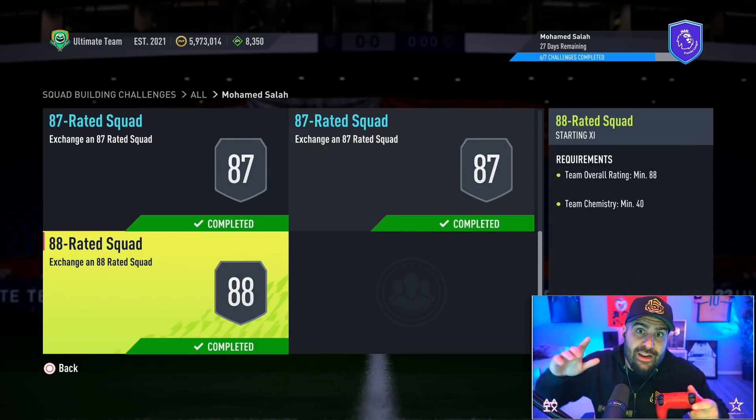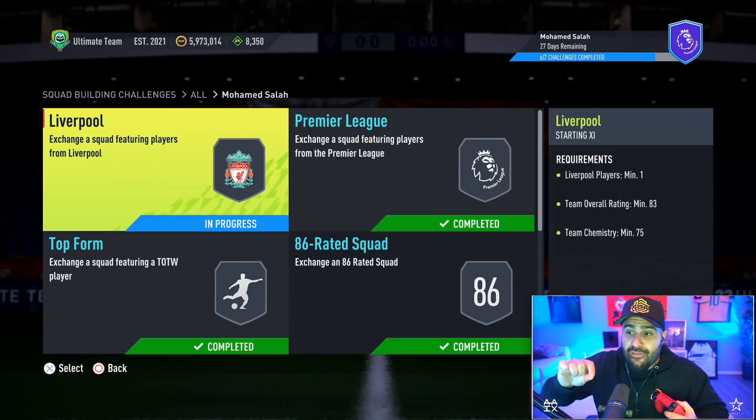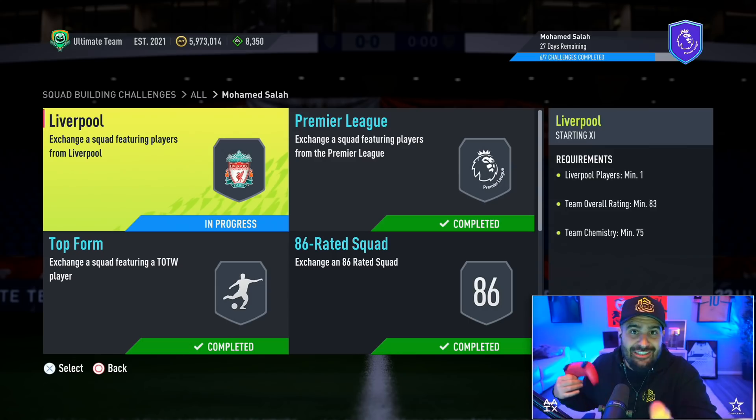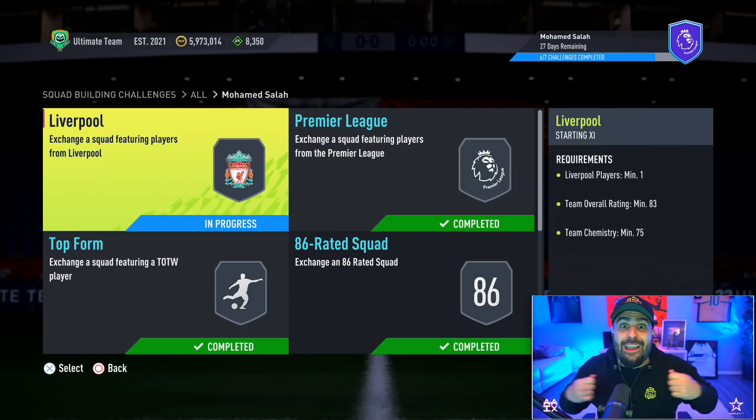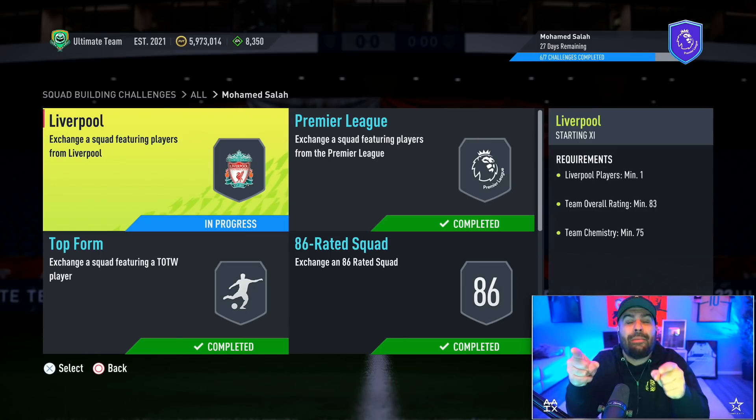The SBC requirements are: 88-rated squad, 87, 87, 86, then an 85, 85, and an 83. Smash that thumbs up — I stayed up late for this one, it's seven in the morning, I haven't slept. I want to make sure I got y'all this video in your sub boxes. Player of the Month Salah — make sure you subscribe and turn your bell on.